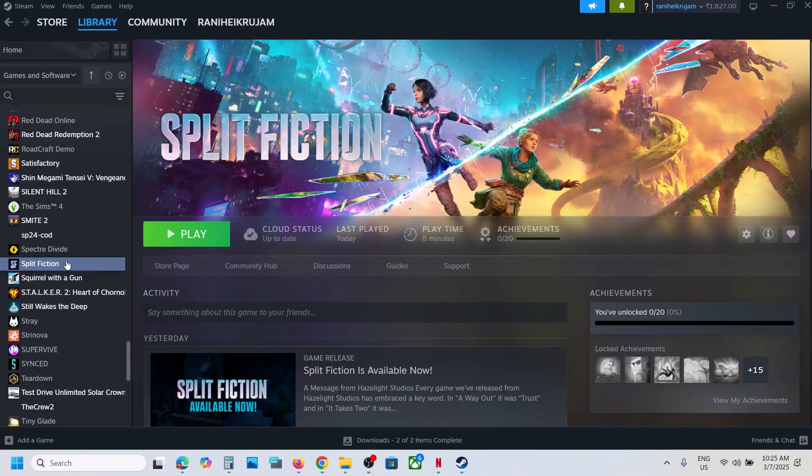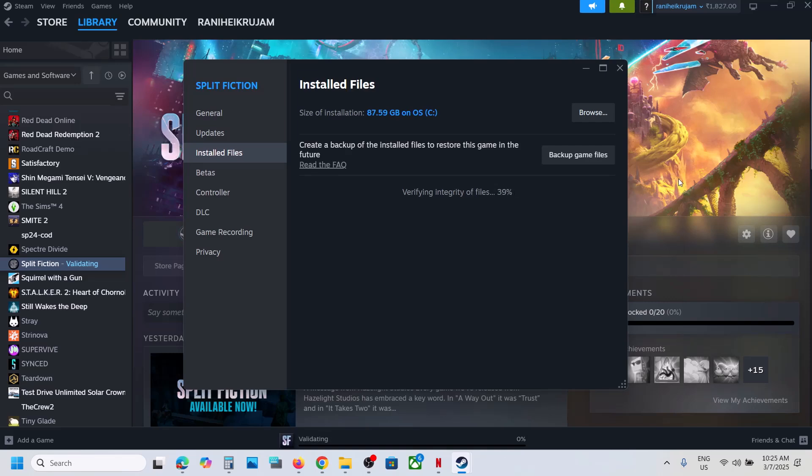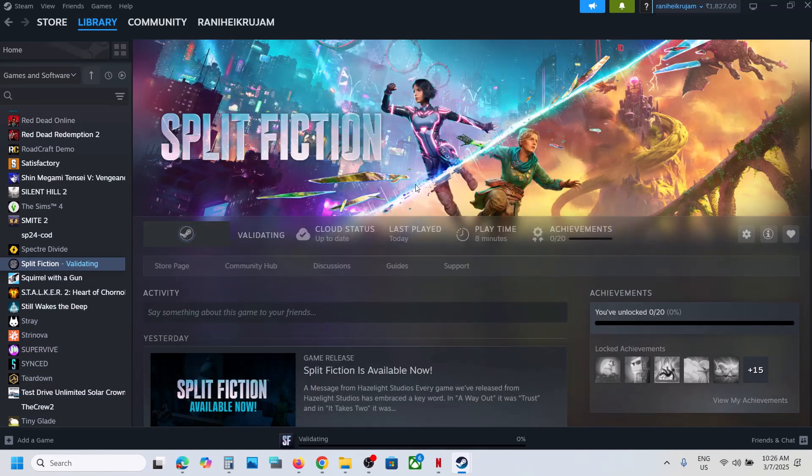The last step is to verify the game files. Right-click the game, select Properties, go to the Local Files tab, and click Verify Integrity of Game Files. Once verification is 100% complete, launch the game and check the sound. One of the steps shown in this video should help fix the audio issue. Thank you for watching — please like and subscribe to my channel.